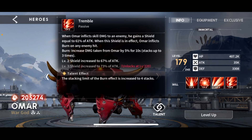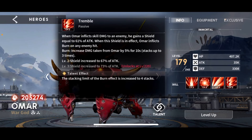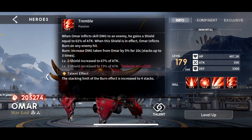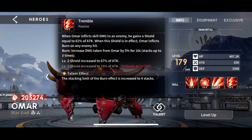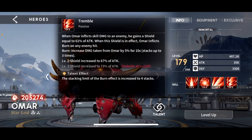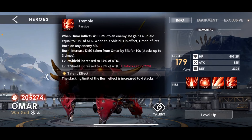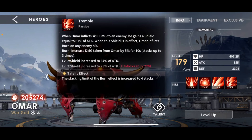His passive: when Omar inflicts skill damage to an enemy - so any damage from a skill, not basic attack damage, meaning his ultimate and his second and third skills - he gains a shield equal to 61% of attack. The wording is a bit weird here. My question was: do other shields also apply this effect, like the shield from the healing prototype if you have Maserani on the team and Omar's in the back row? I don't know - I should probably test this in the future. Either way, he's going to gain a shield equal to around 60% of his attack on skill damage, and when that shield is in effect, Omar inflicts burn on any enemy hit.